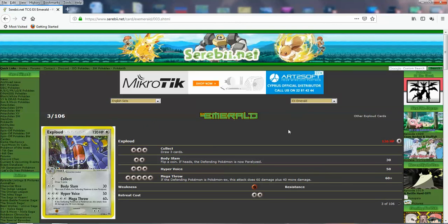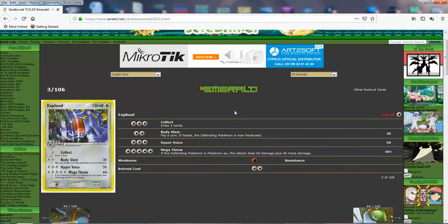Next up we got Exploud. It's got 4 attacks — this is actually the first Pokemon that has 4 attacks. A lot of people mistake Tyranitar — Tyranitar from Unseen Forces had 4, but this is the first one, I believe. We have it right here: 4 attacks. It's got Collect where you draw, then Body Slam, then Hyper Voice for 50, and then Mega Throw — if any Pokemon is a Pokemon EX, you do basically 100 damage for 5. A lot of interesting attacks for any situation; works with any energy so it's flexible. But it wasn't really the greatest — once you evolve, you probably don't want to use your Stage 2 Pokemon to draw cards. Mega Throw is a good attack against the EXs though.